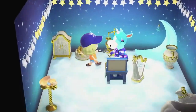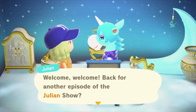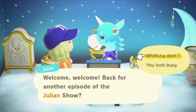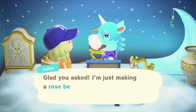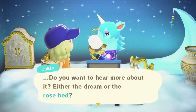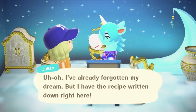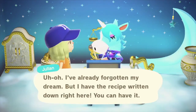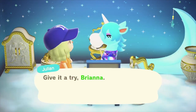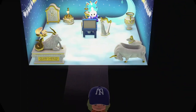Oh, Julian is doing a DIY! Let's go take a look and see what I can get from him — we're getting a bunch of good content here while doing this island tour. We're getting a rose bed DIY — oh perfect, this is a DIY I don't have, so this is awesome. I just love his house too. Julian is in the Poseidon house because he's a horse — I swapped out Renee for him.